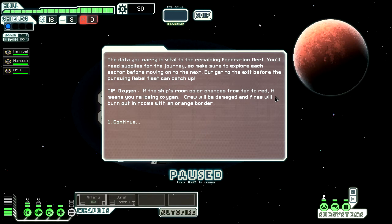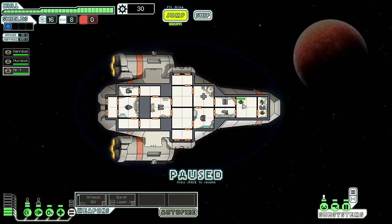Okay, we are paused. The data you are carrying is vital to the remaining Federation fleet. You will need to plan for the journey, so make sure to explore each sector before moving on to the next. Get to the exit before the pursuing rebel fleet can catch up. If the ship room color changes from tan to red, it means you are losing oxygen. Hull damage and fires will burn out in rooms with an orange bar.